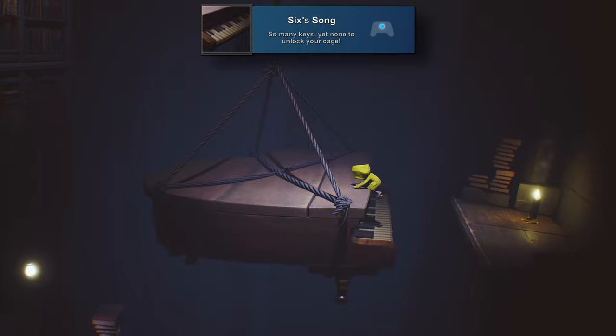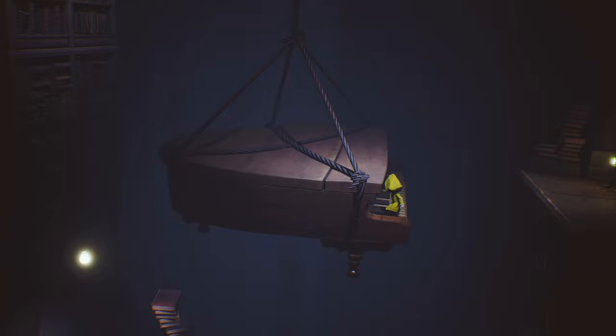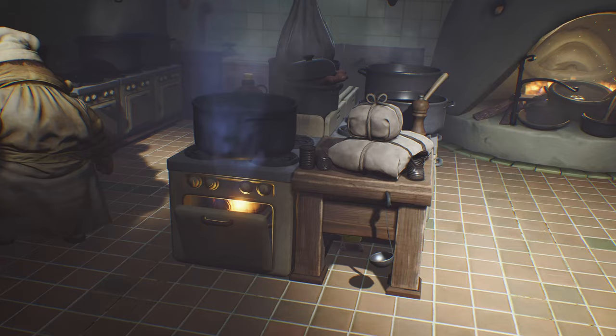During Chapter 2, you'll eventually climb up a bookcase and jump across a piano. While on that piano, we can get Six's Song for running across all of the keys. You really just have to get on it and run back and forth, and eventually the achievement will pop. Next will be The Lair for finishing Chapter 2. Of course, this is also story-related and unmissable.